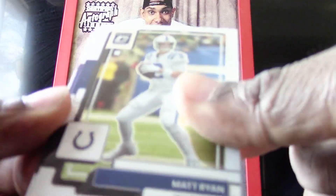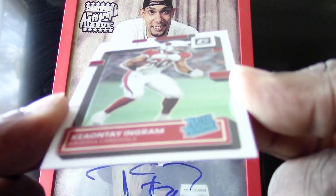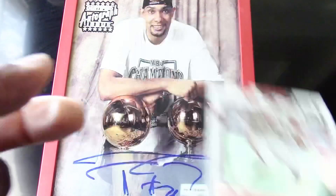We have a Matt Ryan, a Justin Jefferson — very nice — a George Pickens rated rookie, and a Keontae Ingram rated rookie.